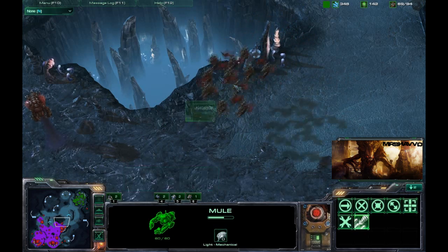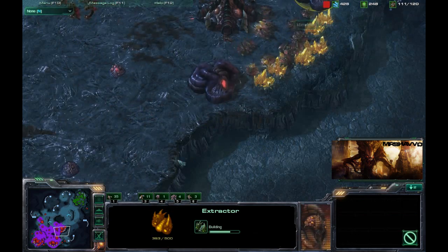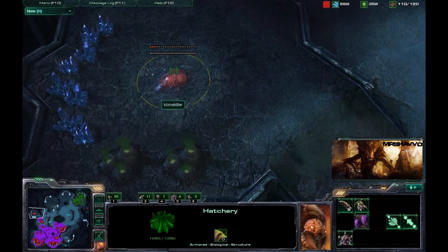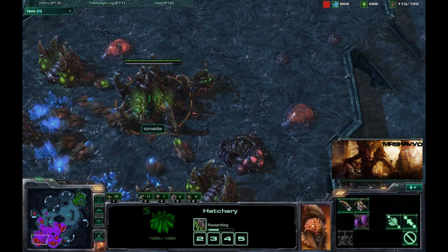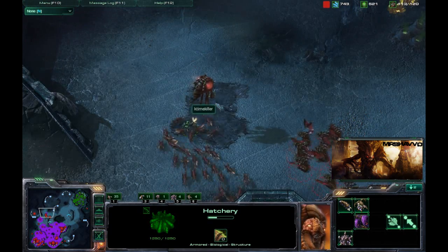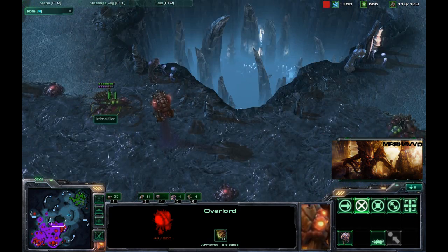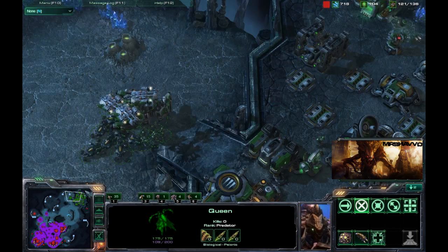He loses two Mules — sad, oh well. He's got this gold expansion up, fully saturated. About to get these two extractors popped — throw some drones in there, get some good gas going. Queen just popped for that Hatchery and he's throwing down another Hatchery, expanding like crazy. How many Hatcheries does he have? Four or five — five Hatcheries, so he's got a lot of unit production. This one Marine tried to get brave and snipe that Overlord — Zerglings were not having it and said nope, those are my buddies. Queen throwing down a whole bunch of Creep Tumors to spread Creep out very far.